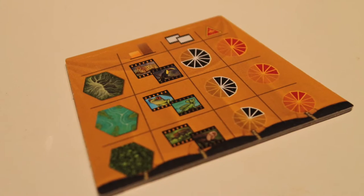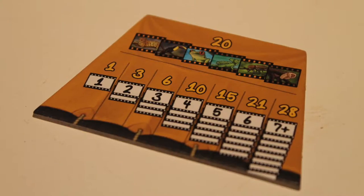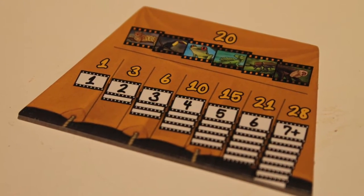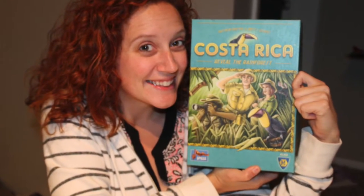You then proceed to scoring. Each player has a little player aid card in their color. On one side it shows the probability of finding danger or finding double animals on certain terrain types. On the other side it has scoring — it says how many of a specific kind of animal gets you a certain score. You look at that player aid to determine how many animal sets you have and what they score, and whoever has the highest score wins Costa Rica.